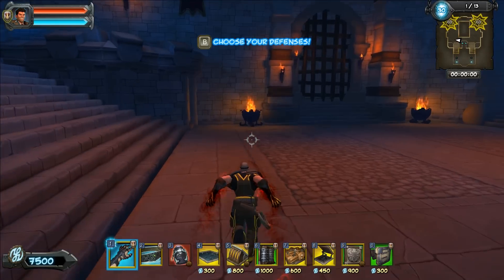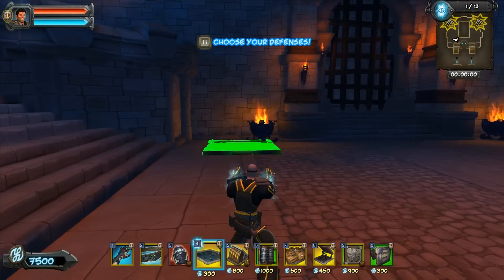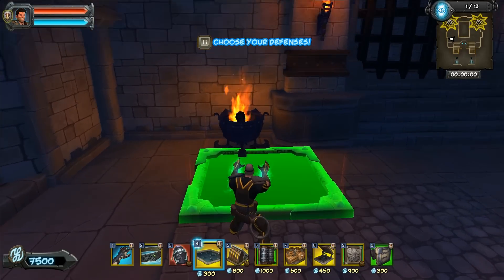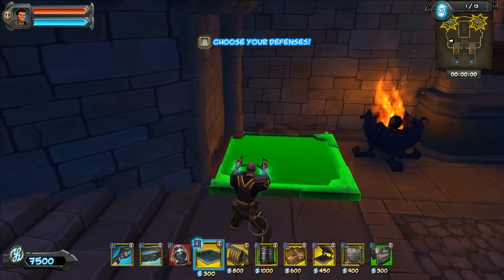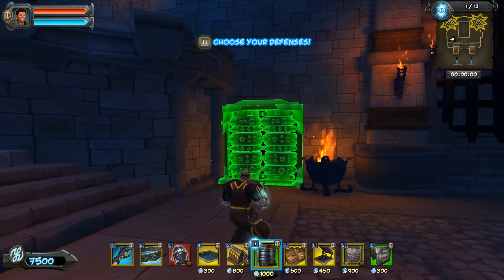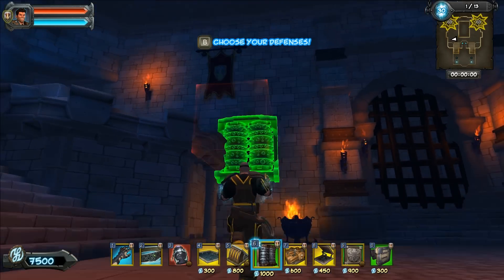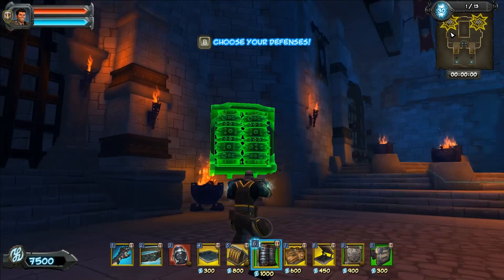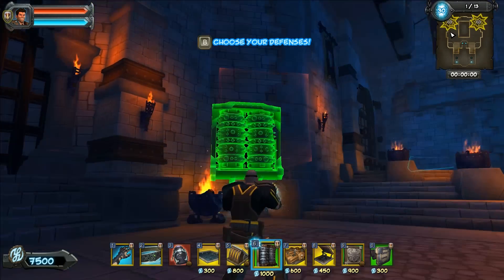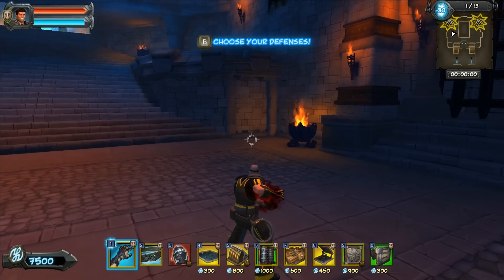One of the challenges on this map is the floor tiles, wall tiles, and ceiling tiles don't line up together. You've got things like this brazier here that don't allow you to put a trap right against the wall unless you go all the way in the corner. Yet when you go all the way in the corner, you can't get anything lined up directly above it because of that banner.